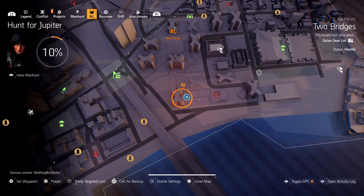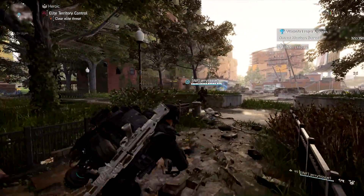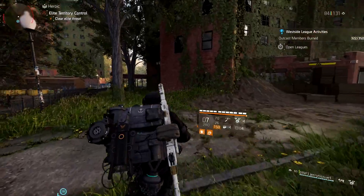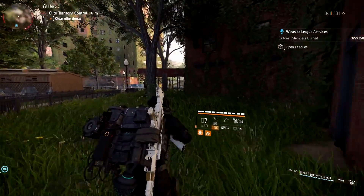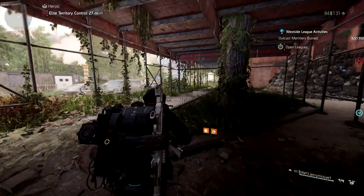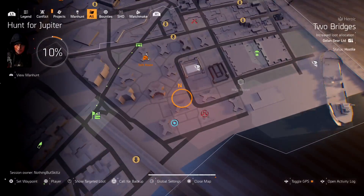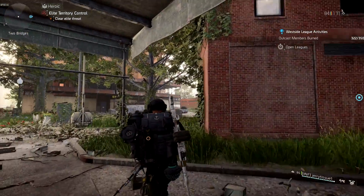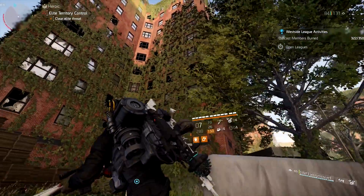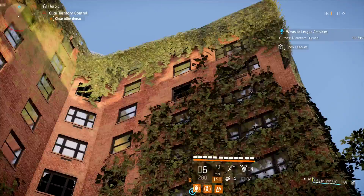For building number nine, you want to get really close to it. If you look right here, it's right there. Get underneath the tree and you'll be able to see it. For number ten, that one's pretty easy to see. Right now there's an elite control point, but I was able to shoot these without them even spotting me. Just go around the building — it's going to be on the east side of the building. Go around in between the X and the target is right there. Shoot it.